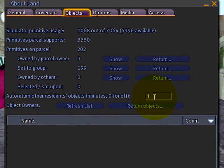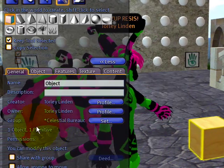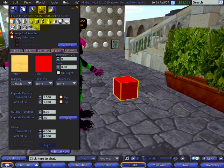So in this case, in a minute, if something isn't set to group it'll be returned. Let's quickly test that — I'm going to right-click and create a new cube. Notice it's not set to the maintenance group that this parcel was set to; it's set to Celestial Bureaucracy. I'll just texture this and make it red so that it will stand out.